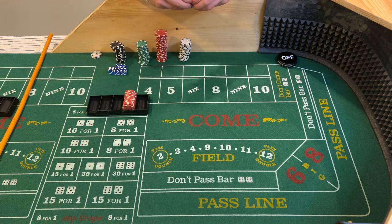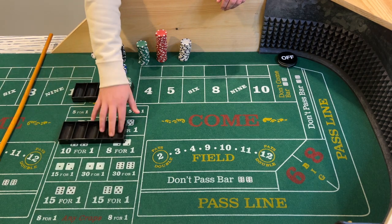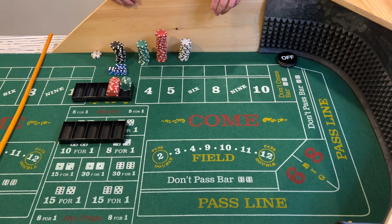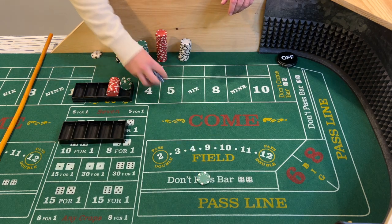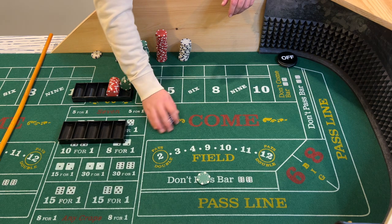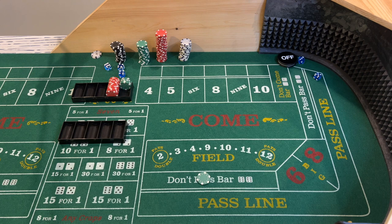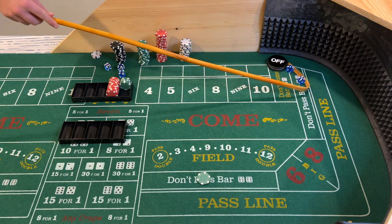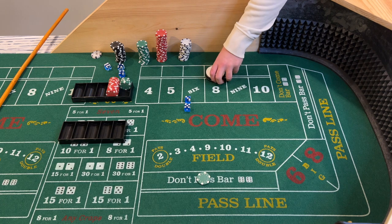This will be our bankroll here, and after each shooter I will put the profits in this rack. So start off with a $25 don't pass bet. Shooter will grab the dice. Eight — easy eight — that'll be our point.